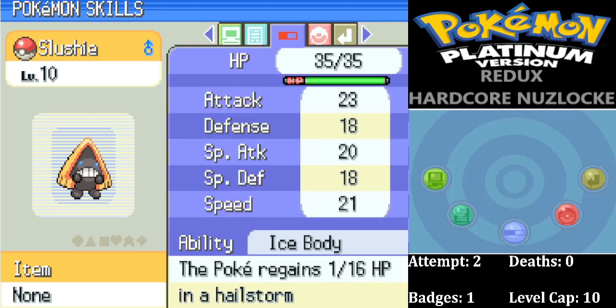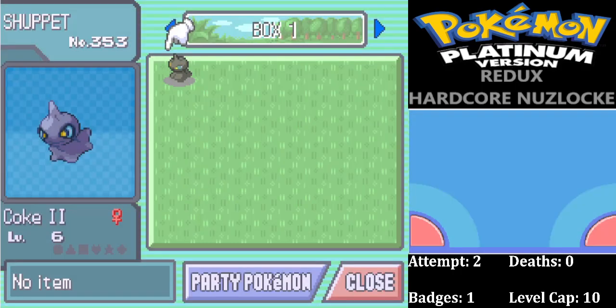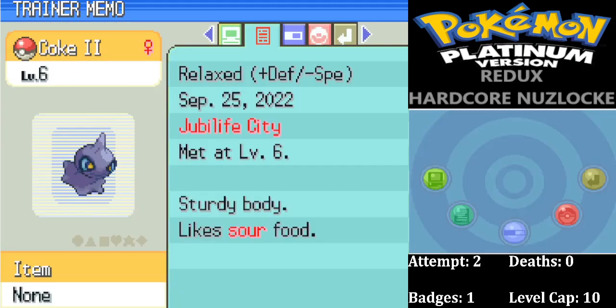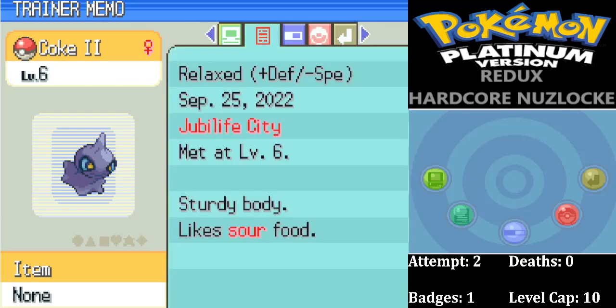Last and certainly not least, for our Jubilife City encounter, we have the return of Coca-Cola, aptly named Coke 2 — a Shuppet. The Shuppet nicknamed Banshee was our MVP for a long time in our last run, so we've got it back. We're going to abuse that Fake Out strategy — though Hennis made Fake Out only 2PP now, but we'll still use it. The Shuppet has plus Defense, minus Speed nature, which is okay. We're not wanting Shuppet to be fast; anything boosting defense is fantastic. We're definitely going to use it against Barry.